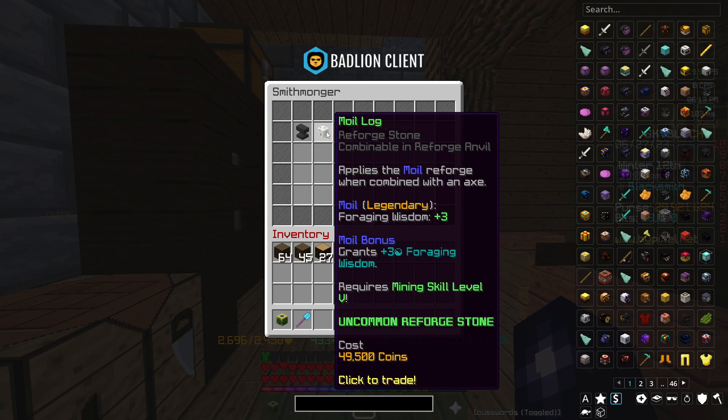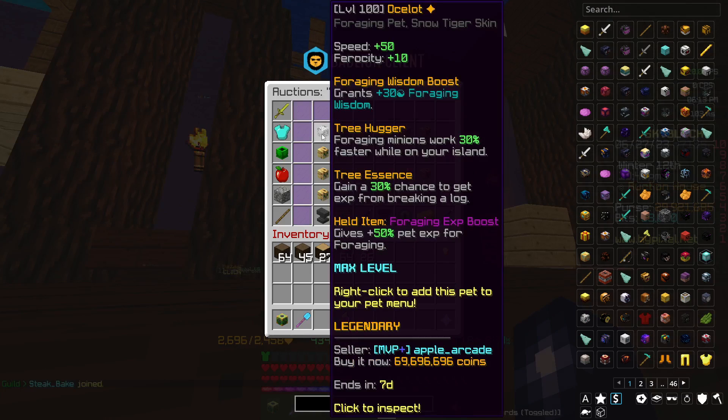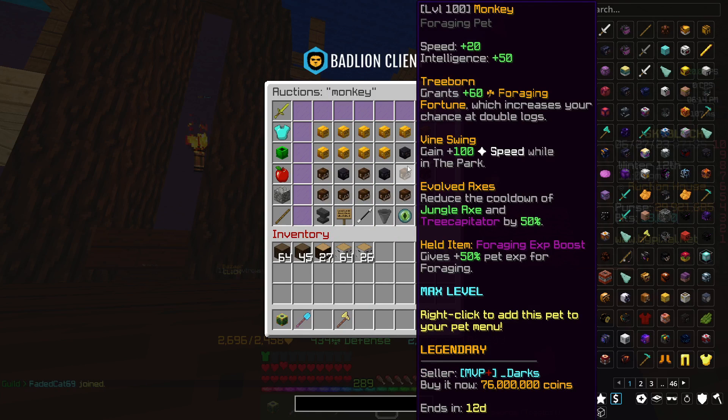The Toil Log costs 990k and requires Mining level 25 to apply. Alternatively you can get the While Reforge if you aren't Mining skill level 25 — this costs 50k but gives a slightly lesser buff. For pets, ideally you'd have a level 100 legendary Ocelot, which grants an extra +30 foraging wisdom — quite a big buff. You're also going to need a level 100 legendary Monkey pet, so yes, you essentially need two pets.